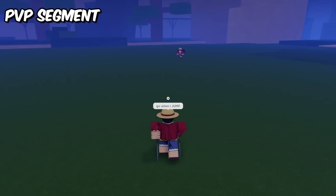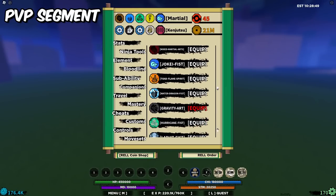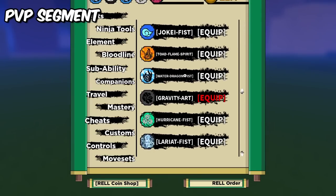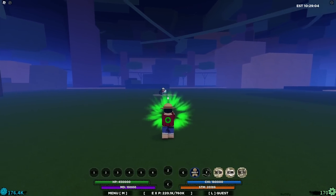Now I'm going to do a 1v1 to showcase the bloodline in action. I'll unequip my weapon to keep it fair, and I'm going to use Lariat Fist as my fighting style since not many people use it. Alright, three, two, let's go.